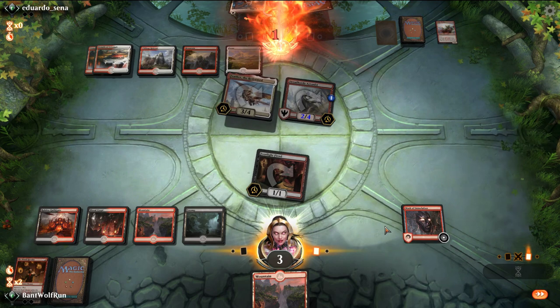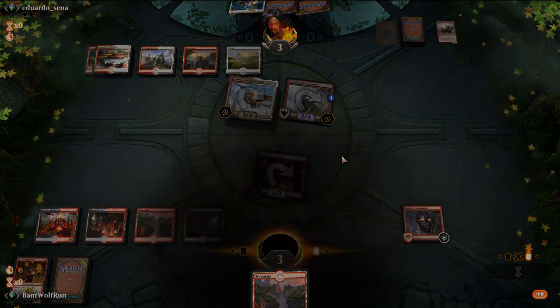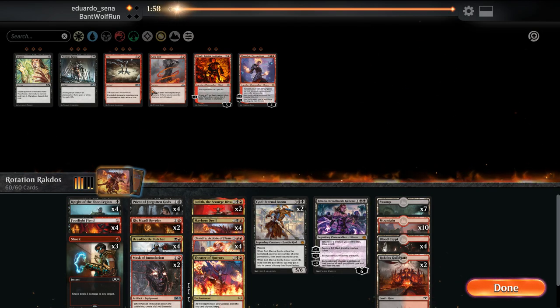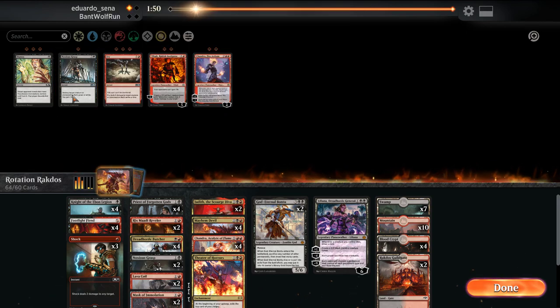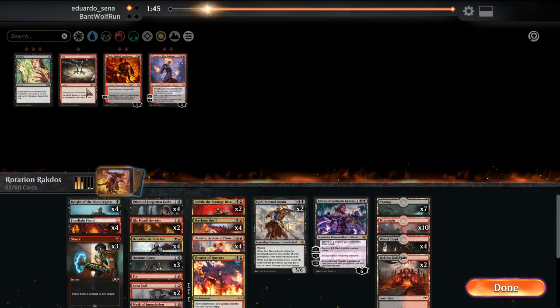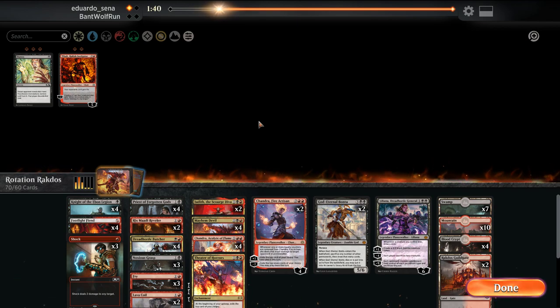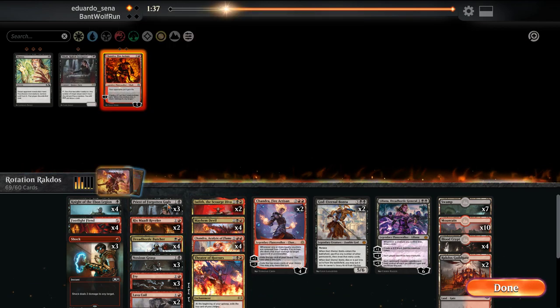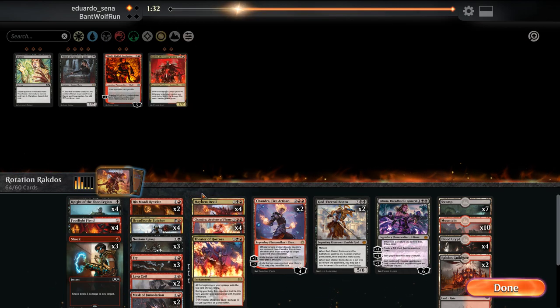I think we're one short. We needed a creature off that draw. In this matchup we'll bring in the Lava Coils. Unfortunately this coverage doesn't — we have white so we can bring those in. Probably important. Chandras are for late game. I'm going to be playing the control matchup in this case, so I'm going to get rid of the Judas.